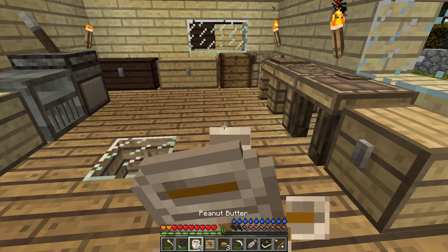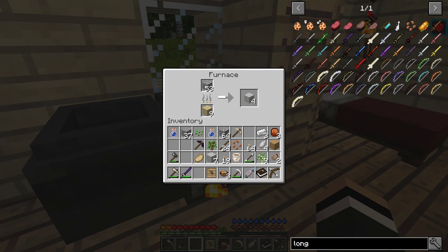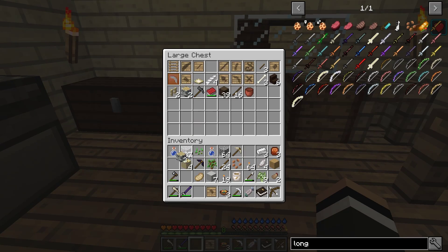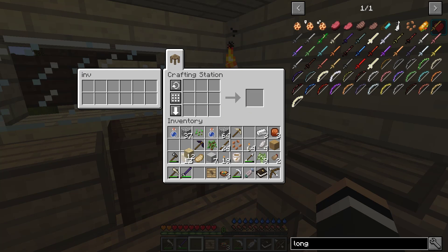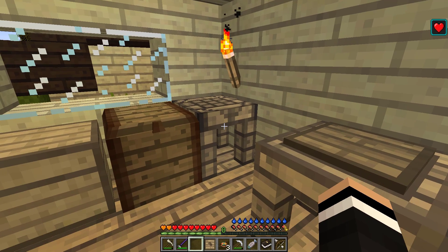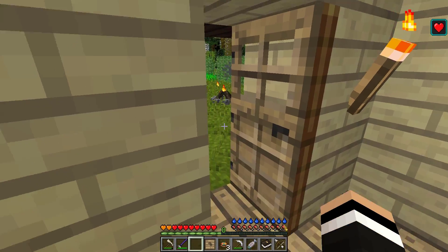Let's eat some peanut butter. Nice. We're gonna have to wait for this a bit longer. Meanwhile I can actually make some more planks to burn in the furnace. One debarked log gives me like 8 or 12 planks? That was pretty crazy. How'd that work? That was weird.